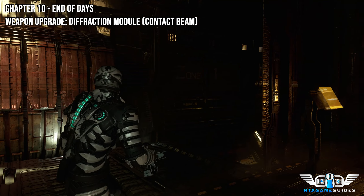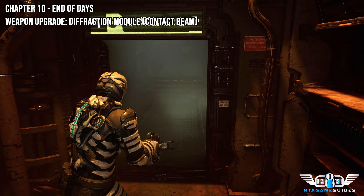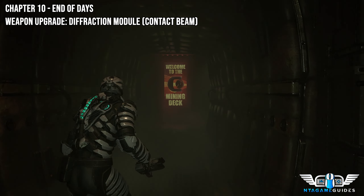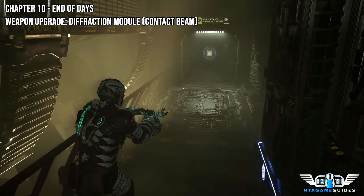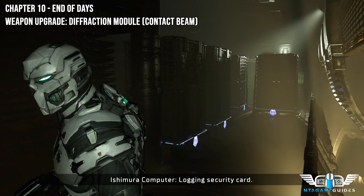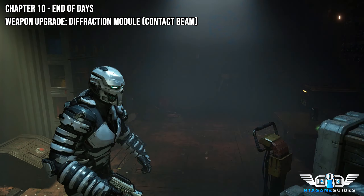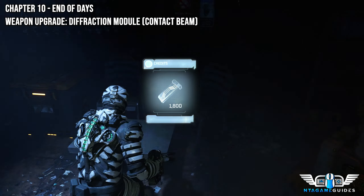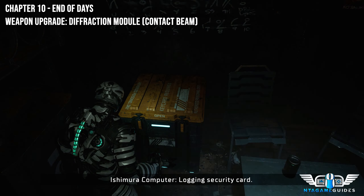We need to go unlock that door as well. The only thing we're going to unlock this time is a contact beam upgrade. I'm not sure why it says I haven't got this gun or the upgrade, because I know I've got it. Logging security card.